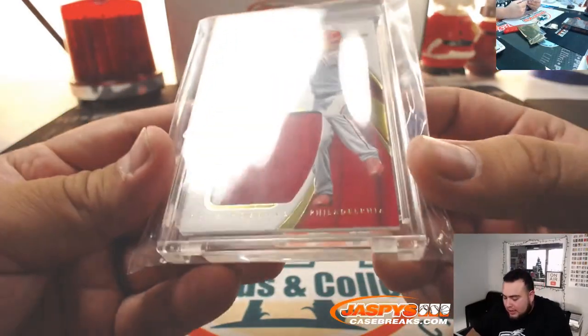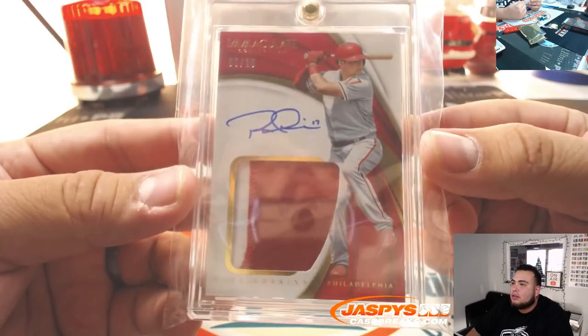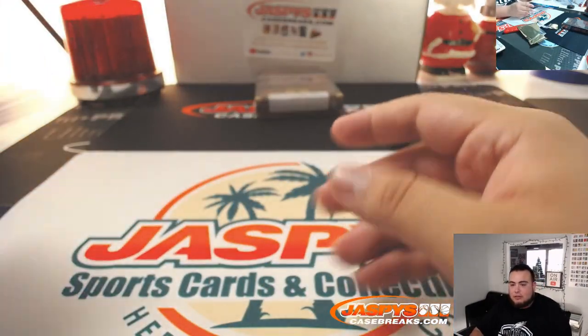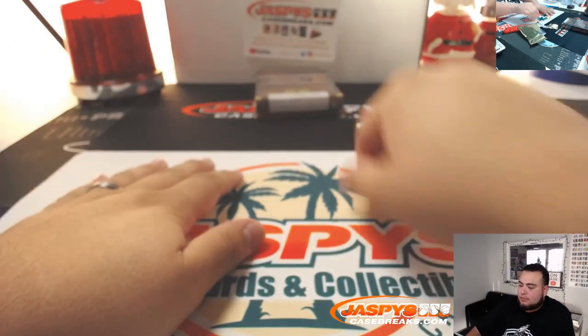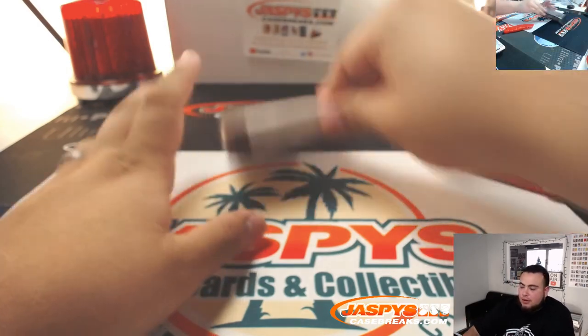We have from Immaculate and it looks like it is Rhys Hoskins, 9 out of 25 — a little Immaculate patch auto for the Philadelphia Phillies going to Daniel. I think you're a little behind Daniel, maybe refresh.